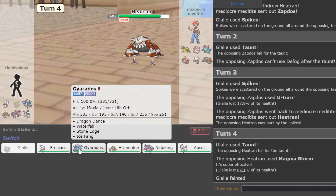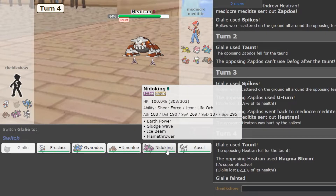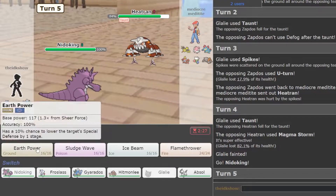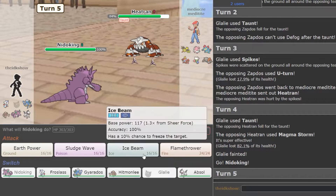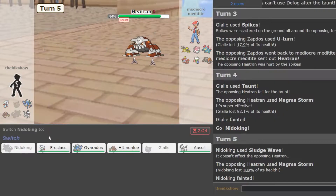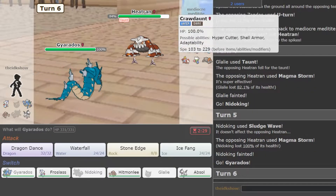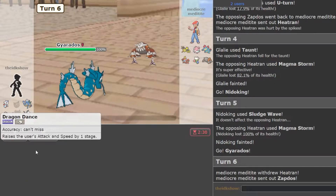Yeah, I think that was okay. Now I'm going to go Nidoking. Earth Power is really obvious, but maybe he doesn't predict it. I think going for Sludge Wave is okay. Alright, goddammit. I'm going to go Gyarados now. I think we almost just win with this. I'm just going to Dragon Dance.